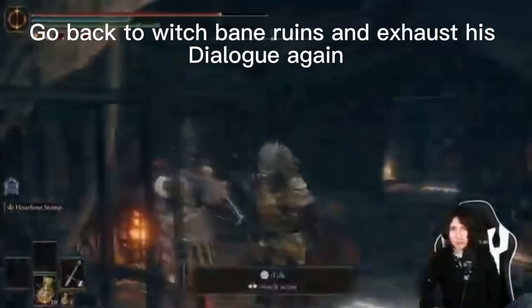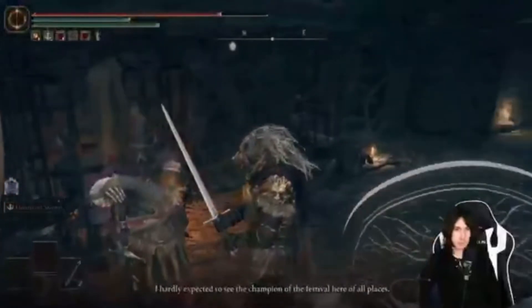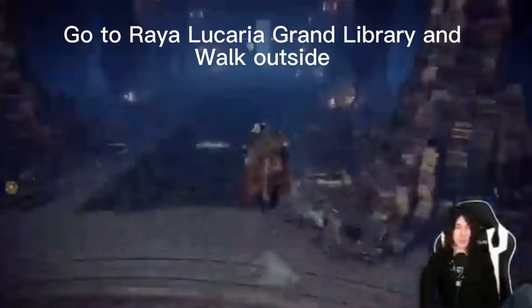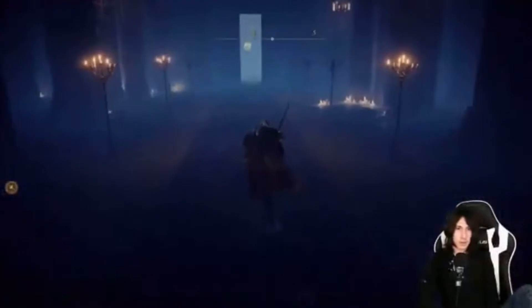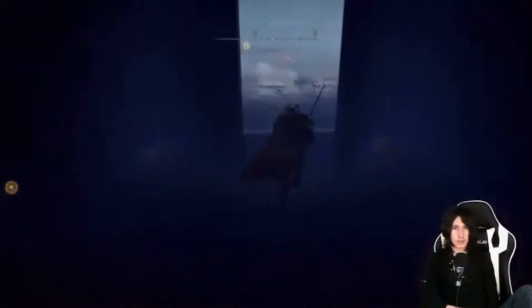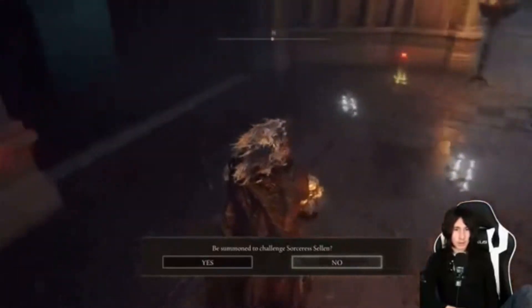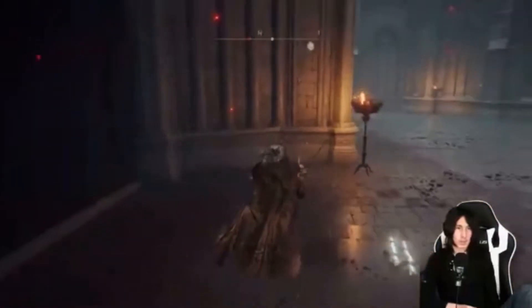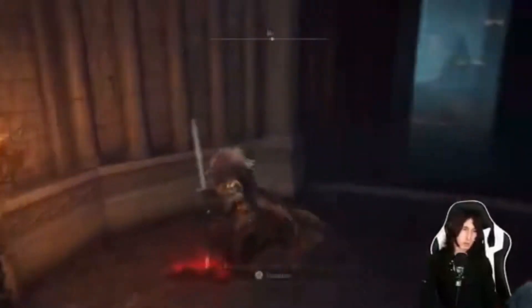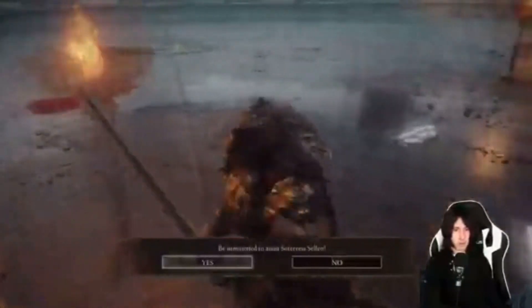Back at the Witchbane Ruins, then head to Raya Lucaria Grand Library. Make your way out here and outside there should be two choices with two summon signs. We can either challenge Sorceress Sellen to obtain her headwear, or we can assist Sorceress Sellen, which is what we're going to do.